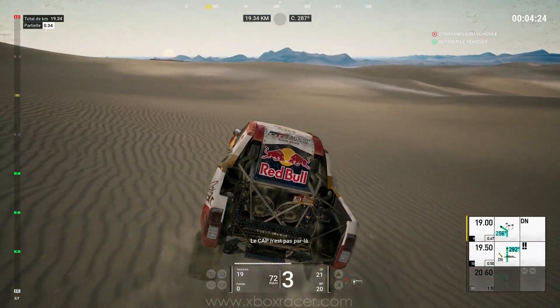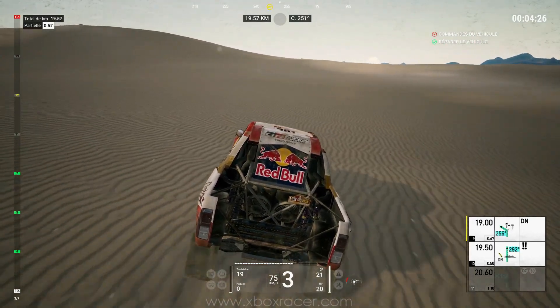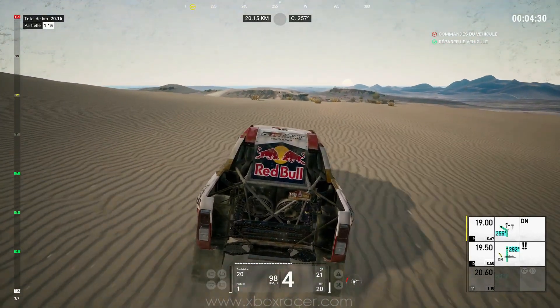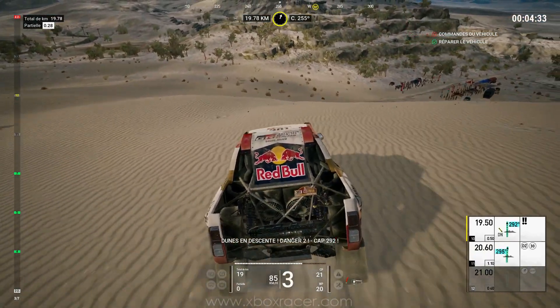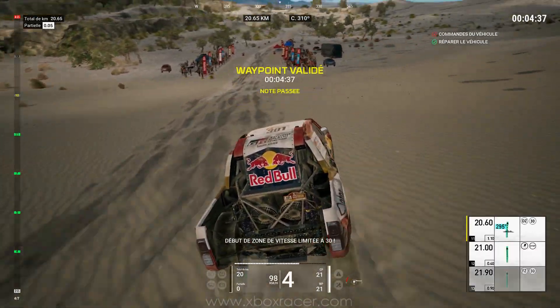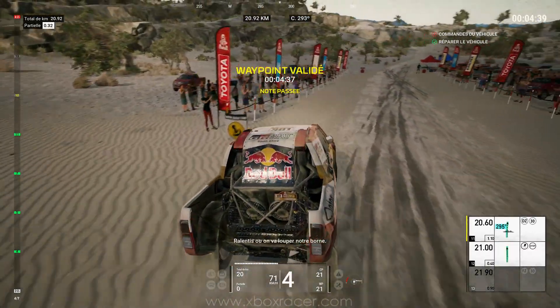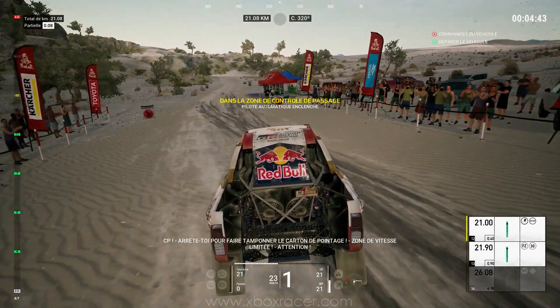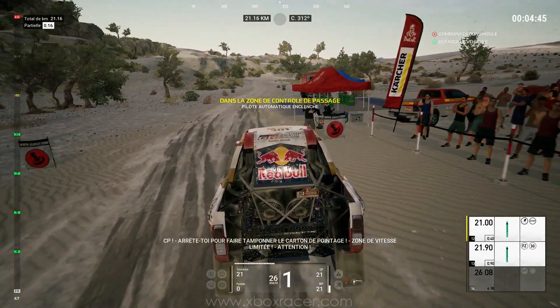The cap is not this way. Downhill dune, danger 2, 1K and 100 — cross dune on cap 295. Start speed limit zone 30 — slow down or we'll miss our mark. PC, stop the stamp time card. Speed limit zone, attention.